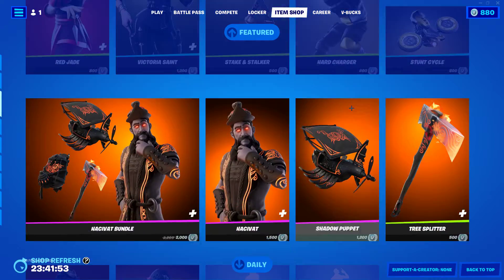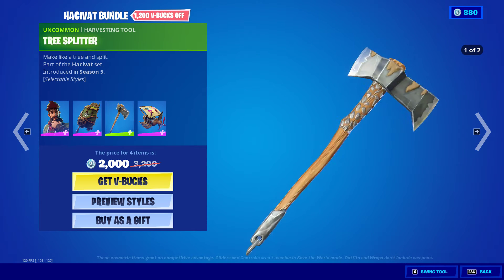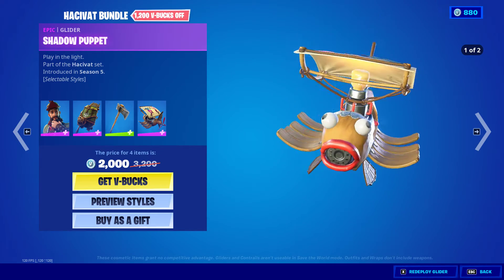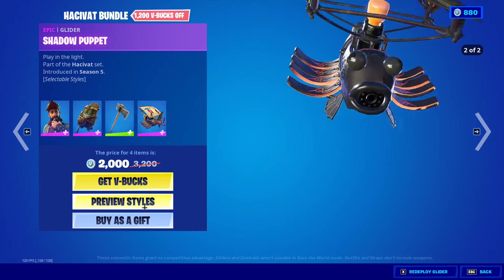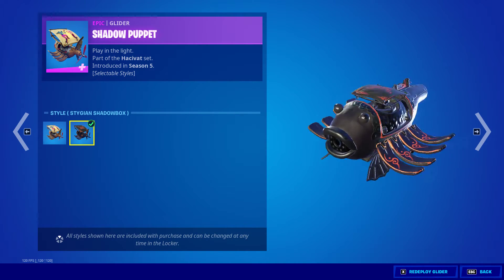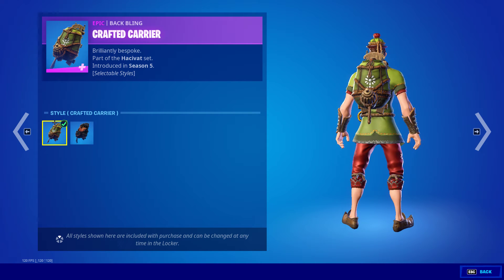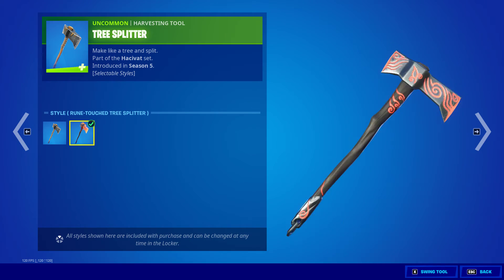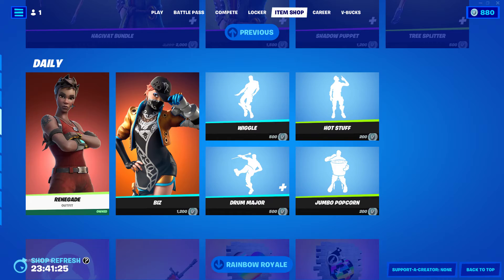That's all. Hacky Vat is back — Hacky Vat, Crafted Carrier, Tree Splitter, and the Shadow Puppet Lighter. Pretty cool. We also have the Stygian Shadow Box style and the dark Hack of that, so it's Corrupted Carrier and the Rune Touched Tree Splitter. Looks pretty nice.